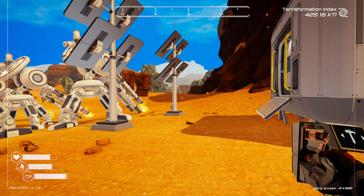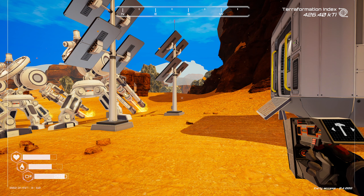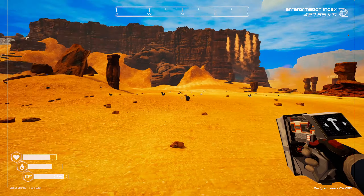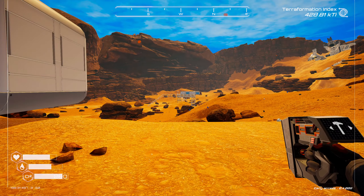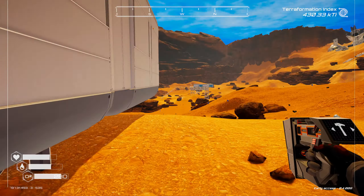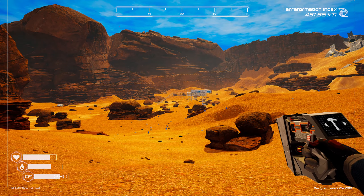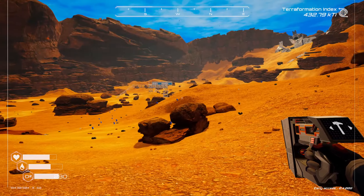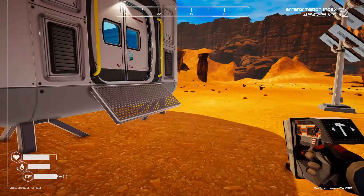Hello internet, welcome back to another Planet Crafter let's play. This should be episode five and today we're going to explore the map. I want to find some blueprint chips to get the big living compartments to expand our base. I've got a couple of ideas — I know there's a big strip of land behind here that we can explore, so I think maybe we'll take this route. I've got plenty of oxygen.